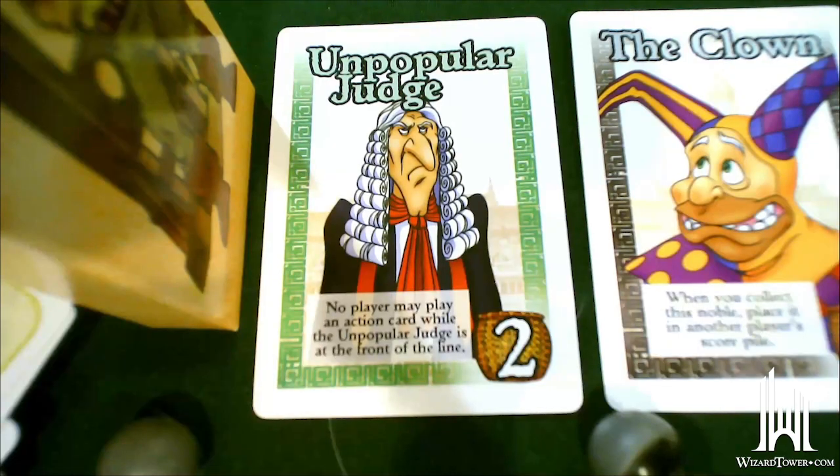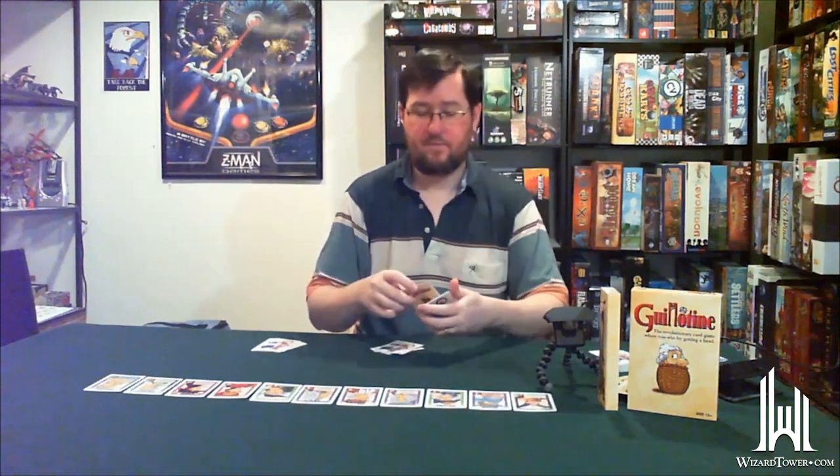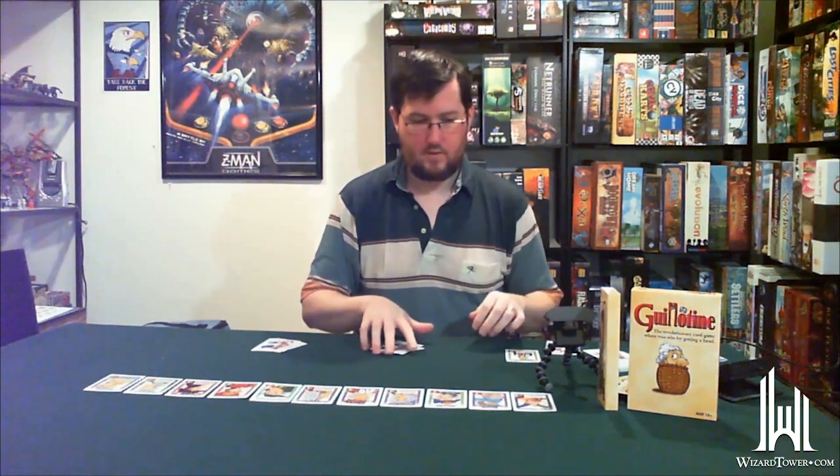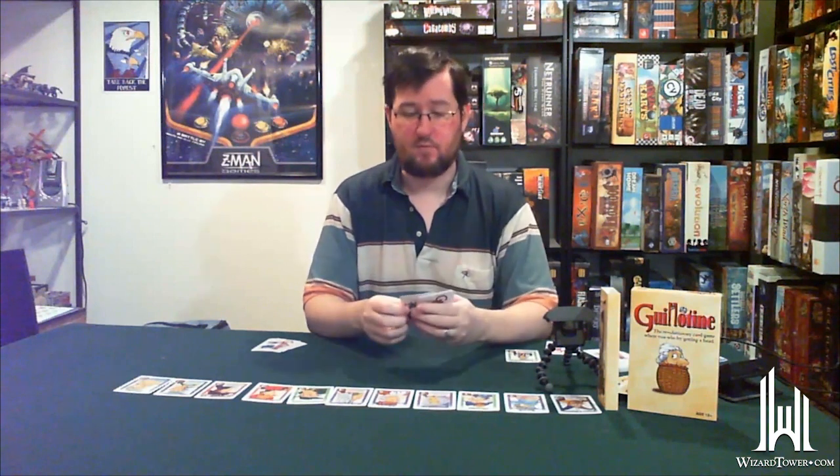A couple of cards might move more than that, and there's one that moves back four spaces. However, I can't do anything to this line right now because the unpopular judge is at the front, and as long as he's there, no action cards can be played. So I'm taking him because I can't do anything about it. I take the unpopular judge and add him to my score pile. At the end of your turn, whether you played a card or not, you still draw another action card, and everyone else slides down.